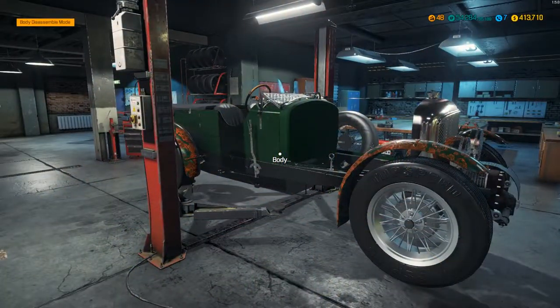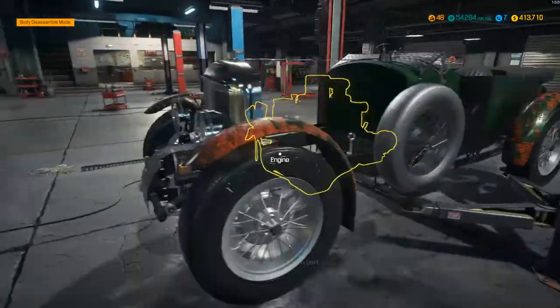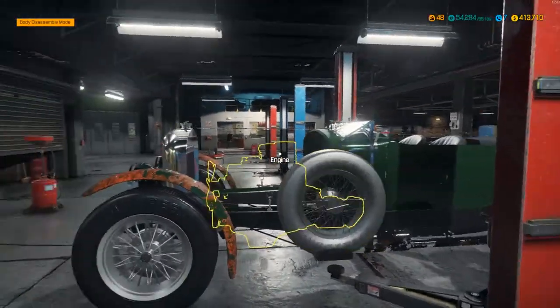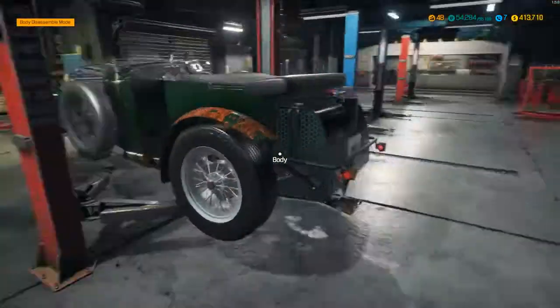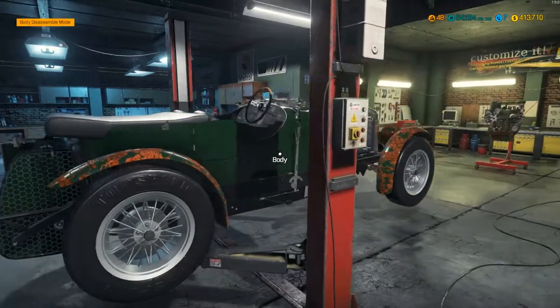Hi guys, what's going on? I'm Evo Loz and today we are back with another episode of Car Mechanics Simulator 2018. In today's episode we are going to be rebuilding this Bentley — I think it's a four and a half litre blower it's called. It's a little bit different to anything else I've done in the game so far.